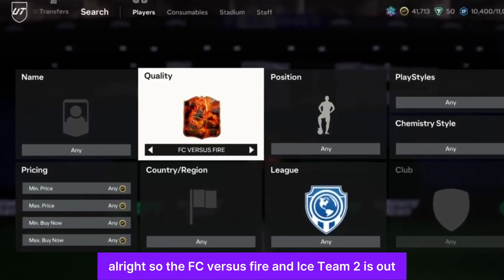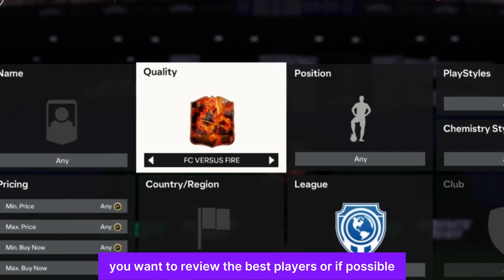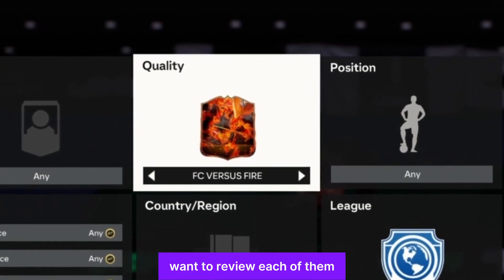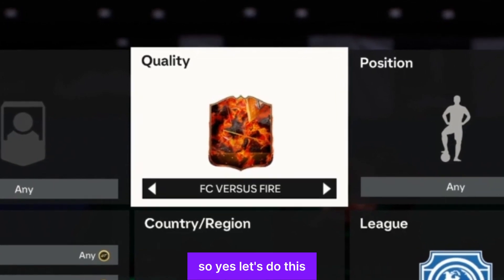Alright, so the FC vs Fire and Ice Team 2 is out. We want to review the best players — or if possible every player — because they are looking really really nice. Obviously I want to review each of them, their transfer market value, and then what they actually possess. So yes, let's do this.